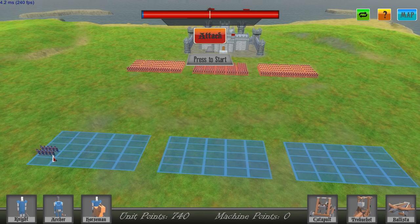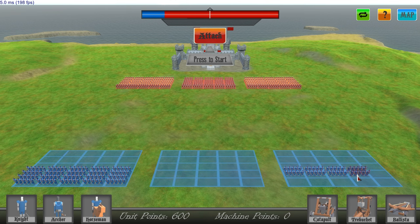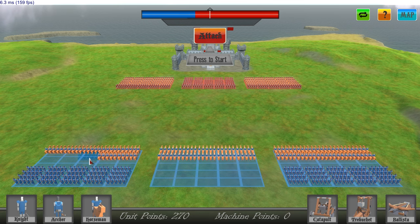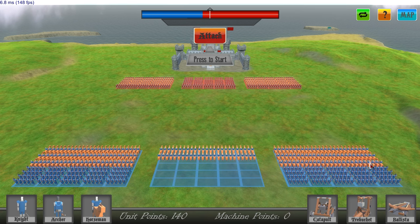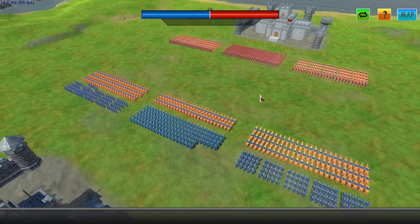All right, so here's what we're going to do — I'm going to change this up a little bit. This side is going to be a little different than the other side. Maybe we'll use pretty much the same count of units because we filled up one. Let's do horsemen in the front, like three rows of these. We'll do some knights here. Start — look at this insane battle!